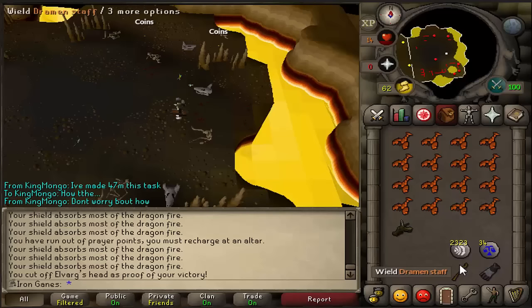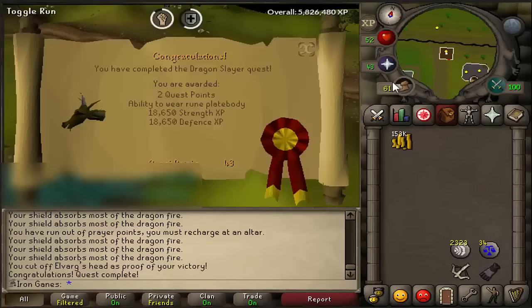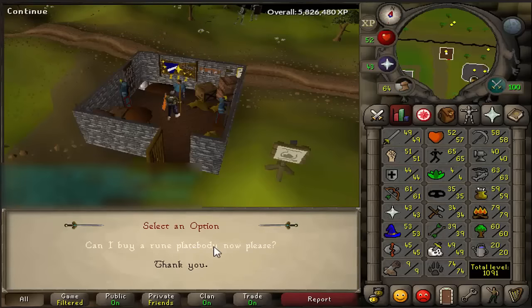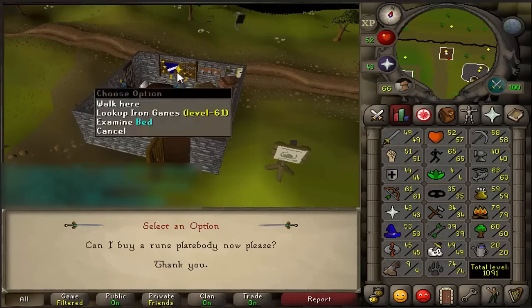Let's go ahead and turn in this bad boy, and there we go: 18.6K strength and defense XP — that is awesome. 44 defense, actually need one more level so I can wear the berserker helmet. 51 strength — that's sweet.